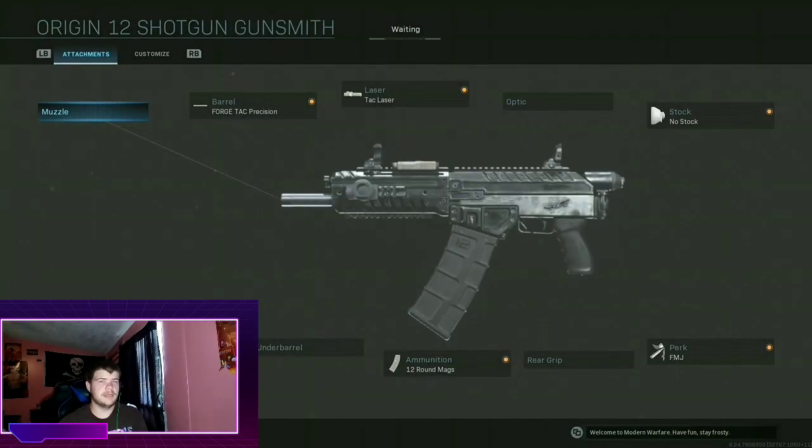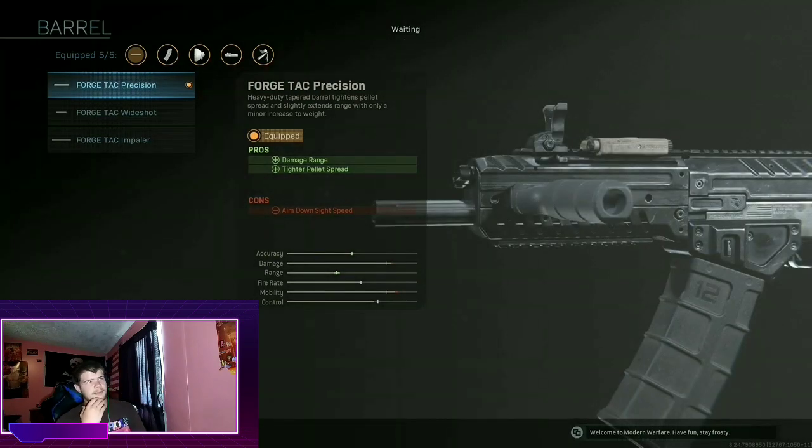Let's look at my setup — this is what I use personally because it's just so good. For the muzzle, there's not really anything great; you can use a suppressor if you like that but I just don't. For the barrel, we have one that increases damage range and tighter pellet spread.